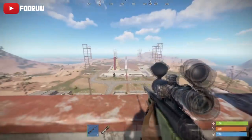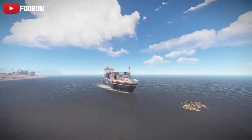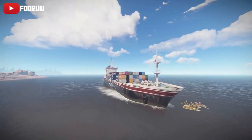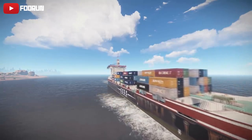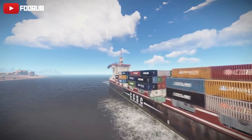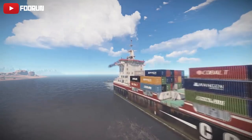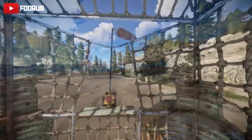Work has gone on over the past month to bring in a new variation to the cargo ship. It has a slightly different layout on deck. Alongside this, you'll also be able to go under the deck on both versions of the cargo ship, which holds even more loot. We also now have a new rowboat model in game.